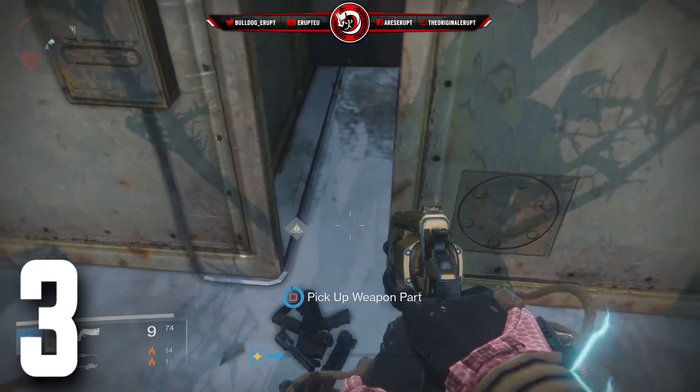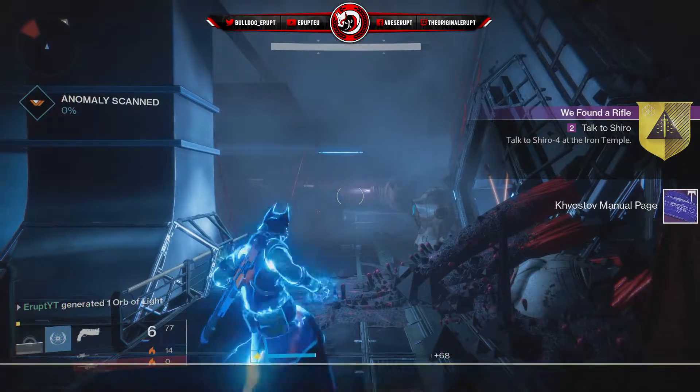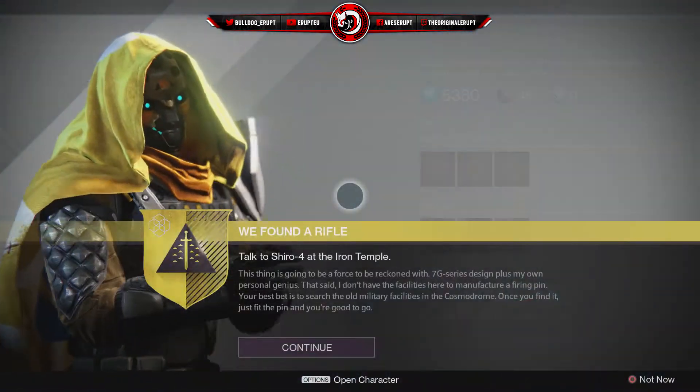The manual pages will drop simply from killing enemies, but the parts will have to be found in specific locations. So once you've done that, you're going to have to go back to Shiro 4.